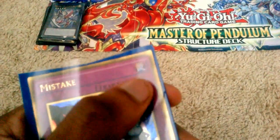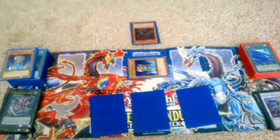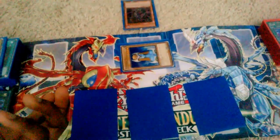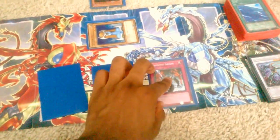Real quick — continuous traps have the infinity symbol, counters have sort of like an arrow pointing, and normals are normals. So let's give a scenario. I'm going to set all three so I can use them. I'm going to bring out Mystical Elf and I'm going to bring out Angmaril. Angmaril is stronger than my Mystical Elf, as I said in the last video. Let's say if he were to attack my Mystical Elf — normally my Mystical Elf would be destroyed. But instead, I can activate Sakuretsu Armor.